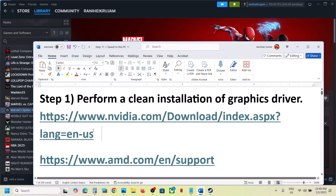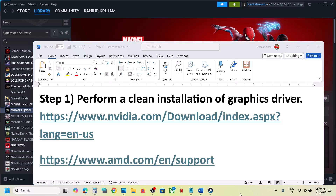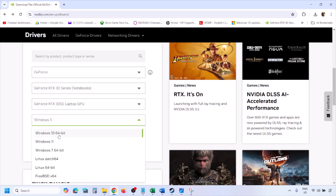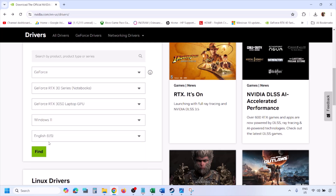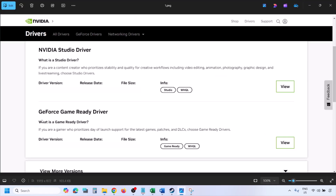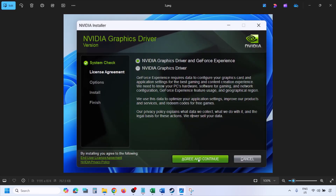The next step is to perform a clean installation of your graphics driver. If you have an NVIDIA card, go to the NVIDIA website; if you have an AMD card, go to the AMD website. On the NVIDIA website, select your graphic card from the list, select the right operating system, then click on Find. You will see the latest GeForce Game Ready driver. Click on View, then Download, and let the download complete. Run the exe file.